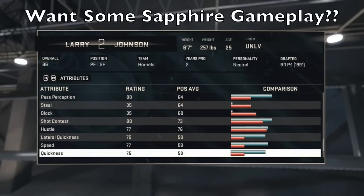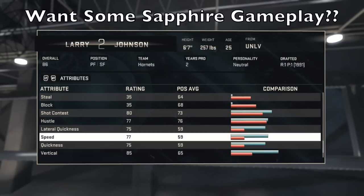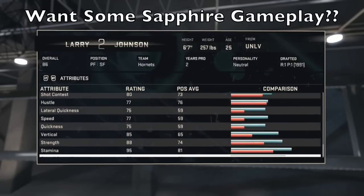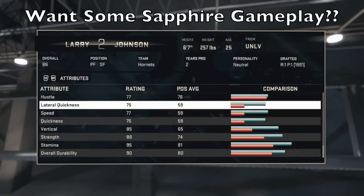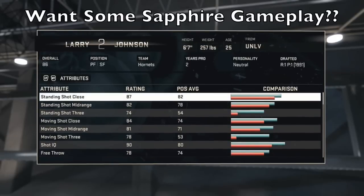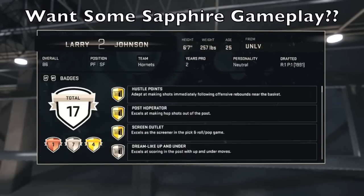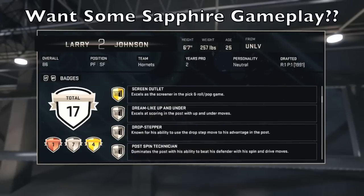Lateral quickness and speed — his quickness and vertical are all really good, all above average for his power forward position. Strength is really good as well. Let's go take a look at his badges. Larry Johnson's got some good stats, and honestly I want to play with him and see how good he does. He does have a lot of good badges as well.